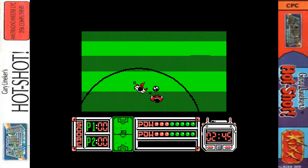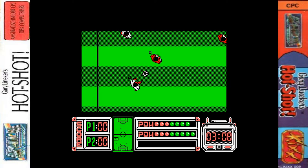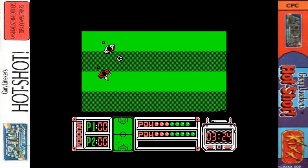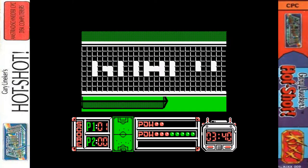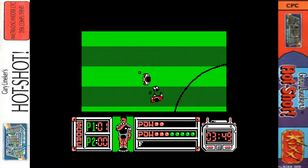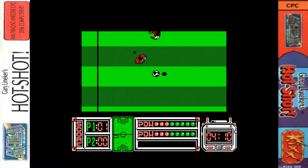I normally complain about football games with a large pitch that don't have a radar - and there are certainly some examples of that. Maybe it's Kick Off 2 that's missing the radar? It's quite a large pitch with no different shades on the grass, making it hard to know where you are. And maybe it might have been better to remove the radar here if it gave us more CPU cycles for a better frame rate.